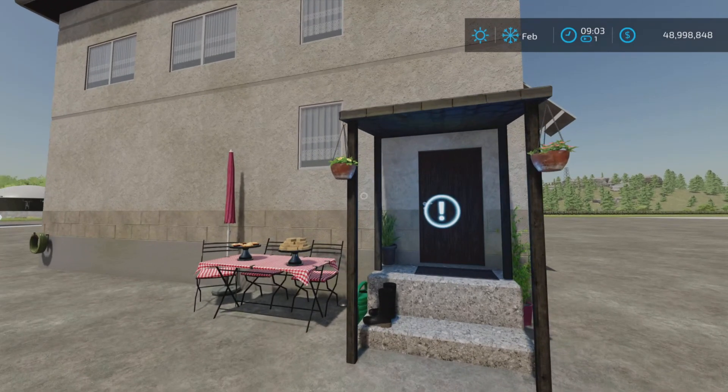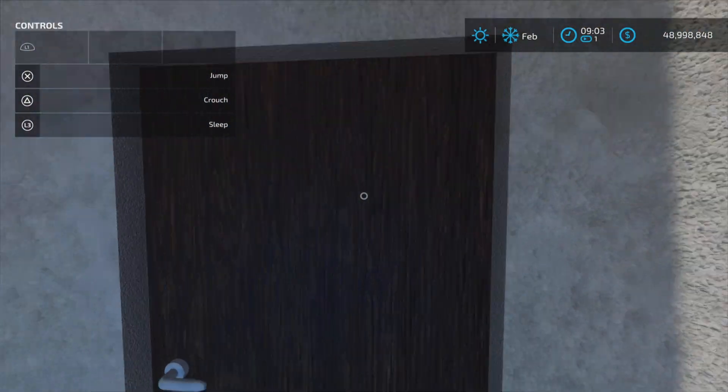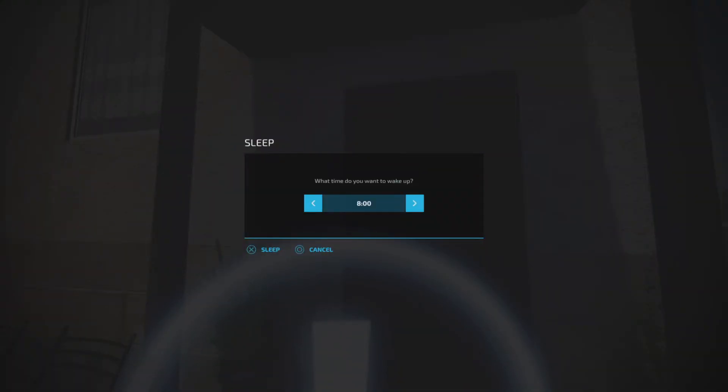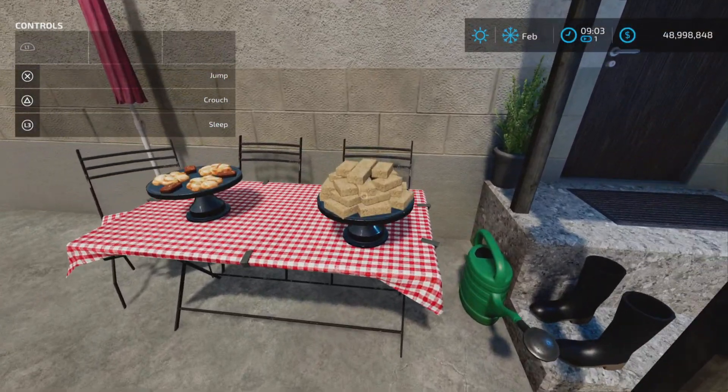You cannot go inside — unfortunately it is an exterior house only. We do have a sleep trigger here, but no wardrobe, so you would have to get dressed outside, I guess.